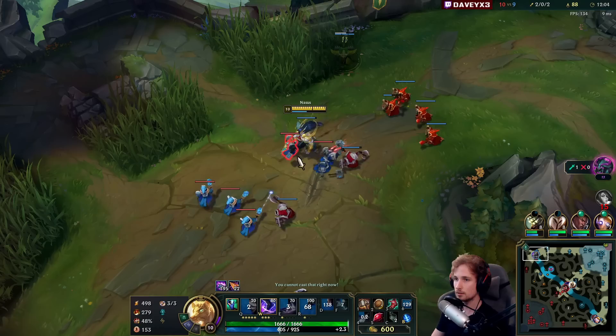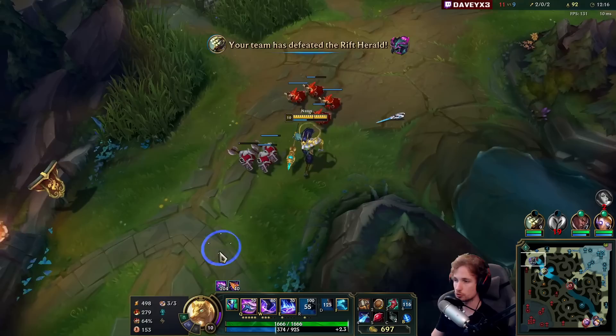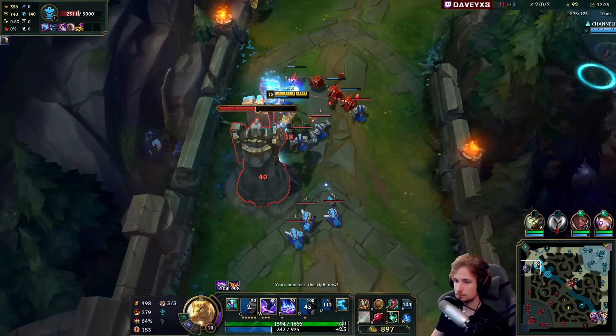All we have to do is shove out the lane as quickly as we can, back once again, and buy the Divine Sunderer. We're about 12 minutes into the game and we already have 204 stacks — which is impressive, especially considering the matchup and the amount of permacamp. This is really good.